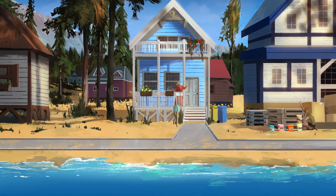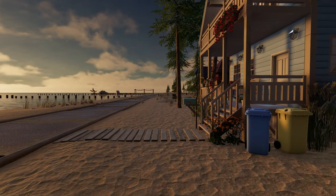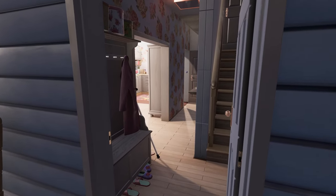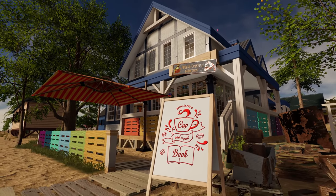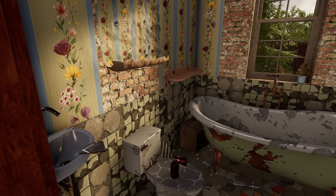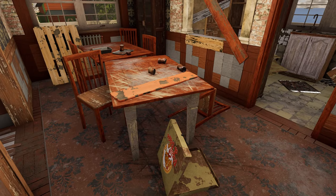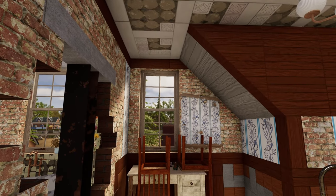Crayfish Coast is famous for its stilt houses and charming cottages. It's a perfect place for tourists to find a cozy rental or entertainment at the local businesses. One of the oldest summer houses in Pinnacove, named Driftwood House, also stands here. Your superb renovation skills could prove handy in bringing it back to its former glory.